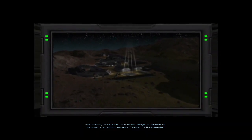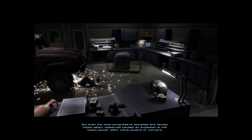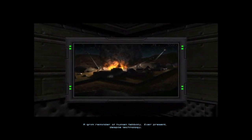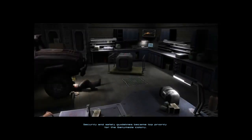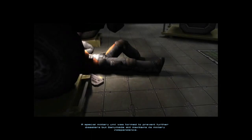The colony was able to sustain large numbers of people and soon became home to thousands. But even the most progressive societies are flawed. Failed safety measures caused an explosion at the fusion power plant, killing dozens of workers — a grim reminder of human fallibility, ever present despite technology. Several members of the security force were let go as a result of this tragedy. Security and safety guidelines became top priority. A special military unit was formed to prevent further disasters, but Ganymede still maintained its military independence.